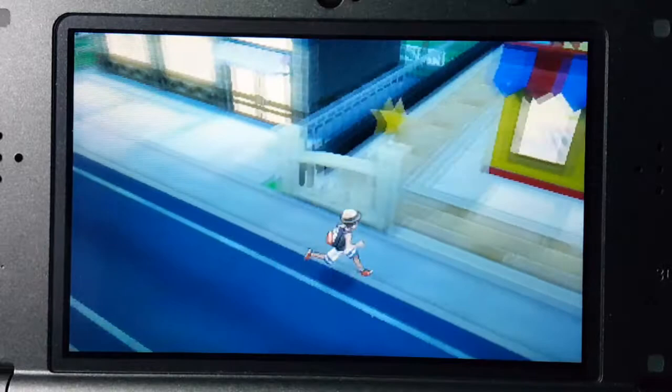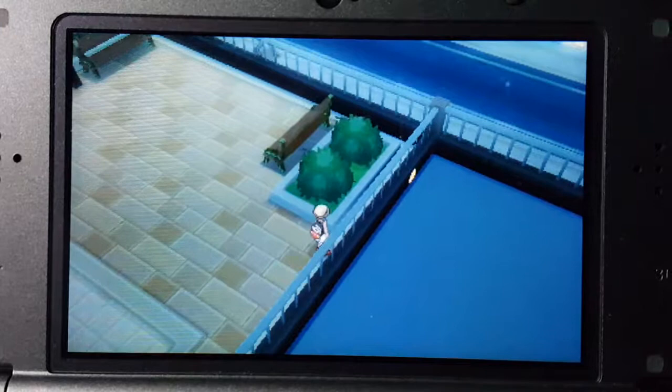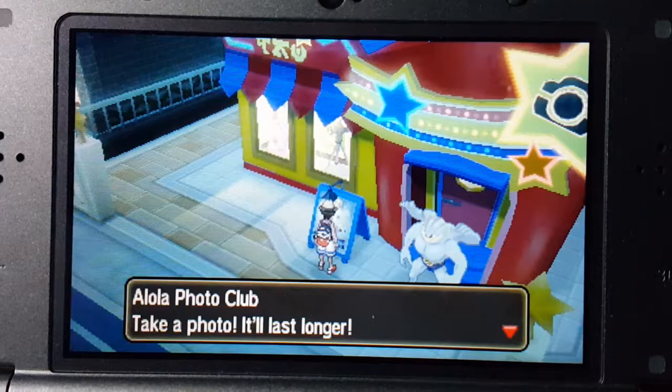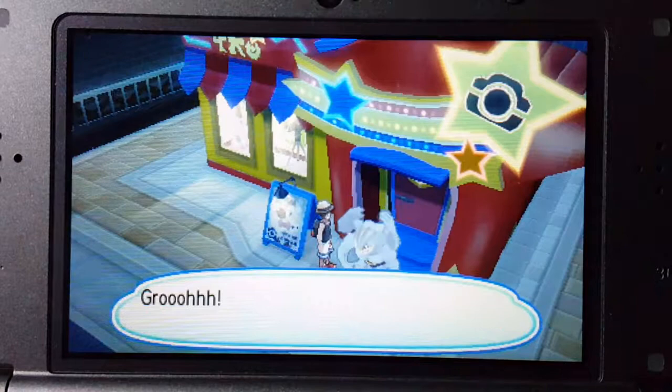This is that police station I think. There is that sticker on the other side. What does this sign say? Alola Photo Club — take a photo, it'll last longer. A Machamp is holding a sign that says Alola Photo Club, coming soon. Can't actually do anything there.